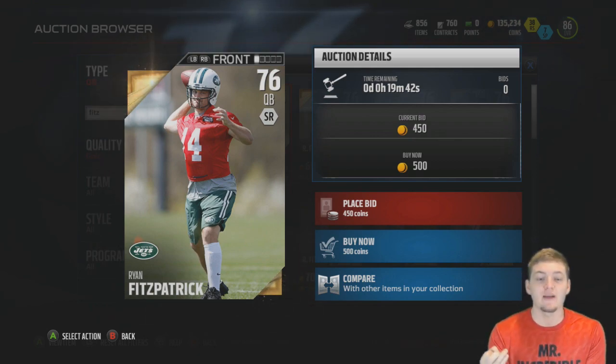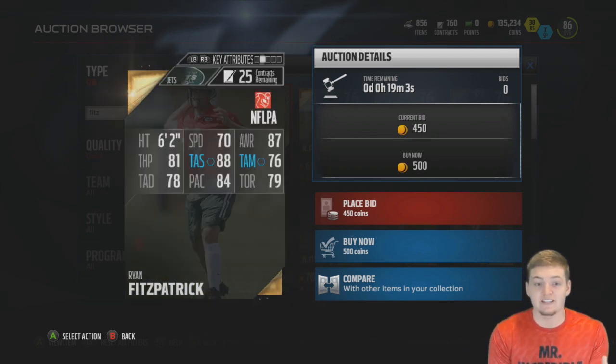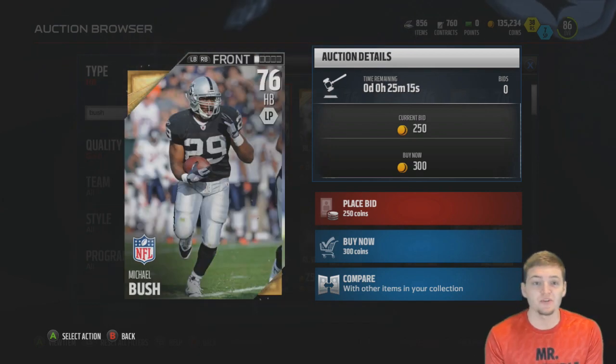The cheapest gold quarterback in Madden 16 is Ryan Fitzpatrick with a buy now of only 500 coins. He's 76 overall, and looking at his stats with his best stat being an 88 throw accuracy short, his stats aren't that bad.